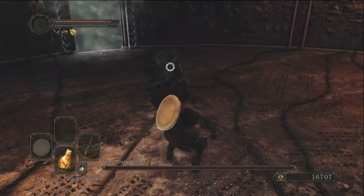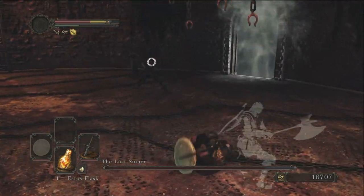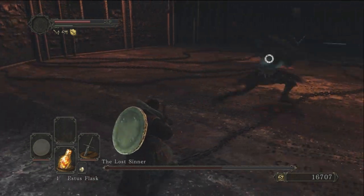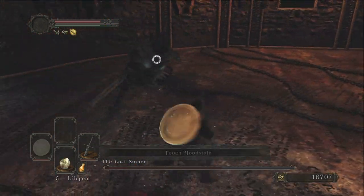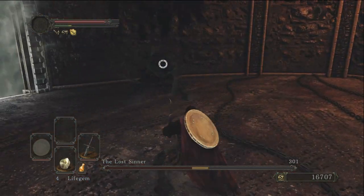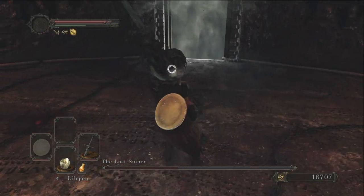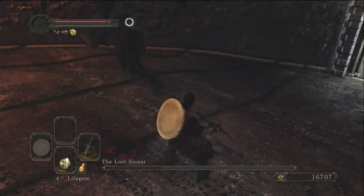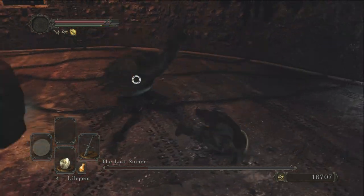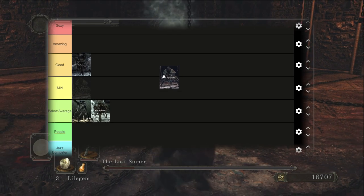I really enjoy the Lost Sinner's fight, and it's not just the fight — the arena makes it special. You can fight her in two ways: pitch black or fully lit. In the vanilla version the lighting is poor so even after she extinguishes the flames you can still see clearly, but Scholar of the First Sin fixes this, making the room very dark. Fighting her in pitch black, you have to stay close or you'll lose sight of her. With a lit room you can stay away, though her long fast attacks can catch you off guard. I'd put the Lost Sinner in Amazing.